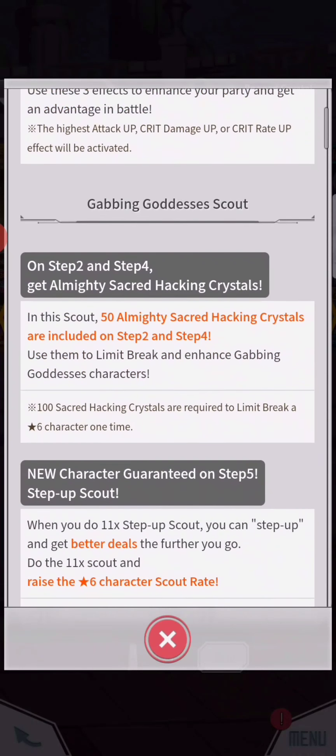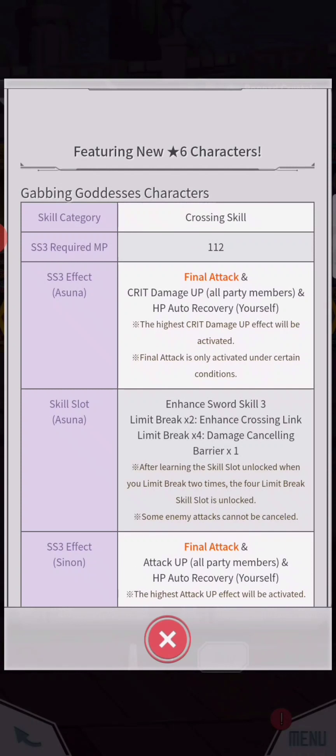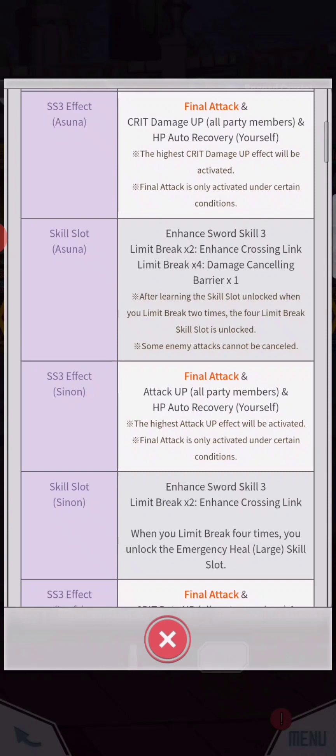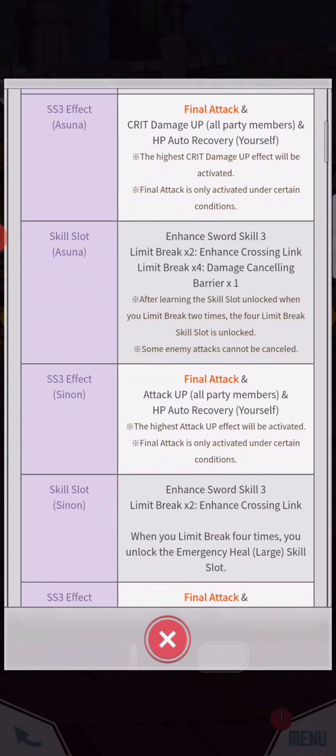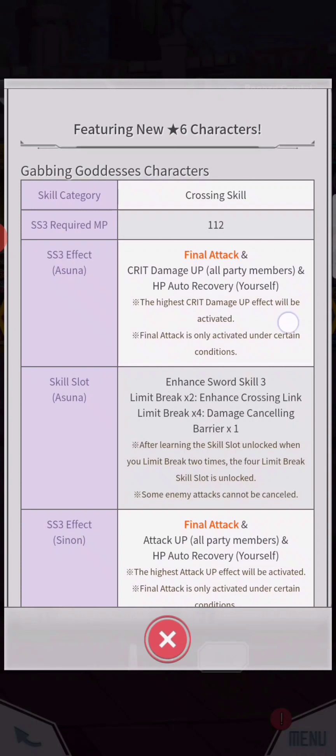Let's see what skills this character has. Skill category is crossing skill. S3 required MP is 112. S3 effect: final attack and critical damage up for all party members, and HP recovery for yourself — that's Asuna. Sinon has final attack and attack up for all party members and HP recovery. Leva has final attack and critical rate up.